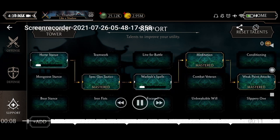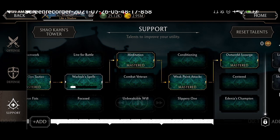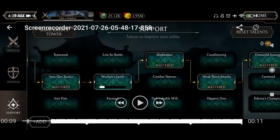It's the same talent tree from the other video: Hose Stance, Speed Tactics, Valox, Spells, Meditation to decrease the cost of Special 1 by 15, Weak Point Attack to Snare, and Outward Scout to have a chance to Special 1 B3. This is for Johnny.